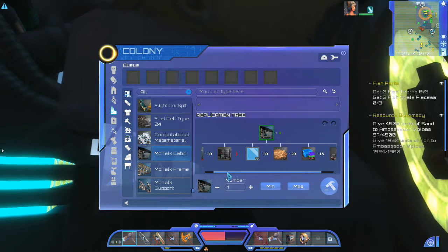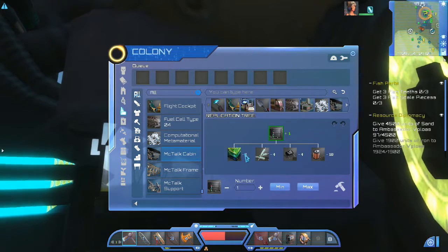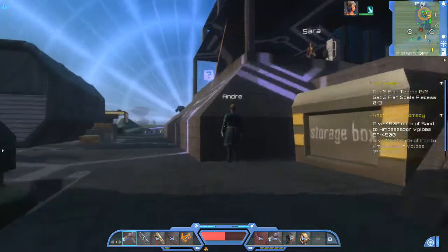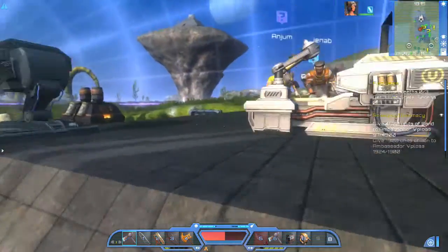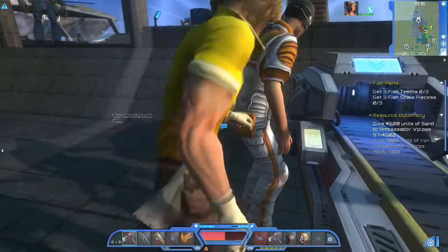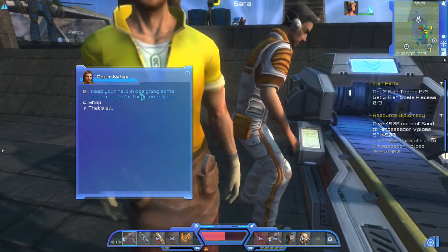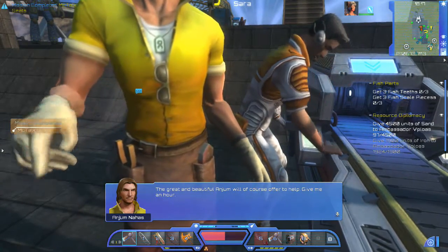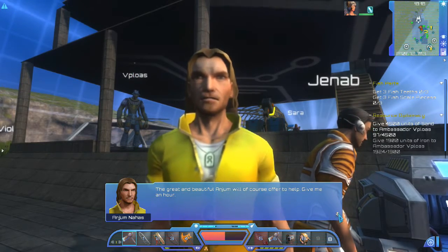That's quite a few things. What do we need? We need ten of these seats. Let me build up three of these real quick. Anjum is over here — Anjum, I need your help in designing some custom seats for the atmosphere. The great and beautiful Anjum will of course offer to help. Okay, give you an hour.